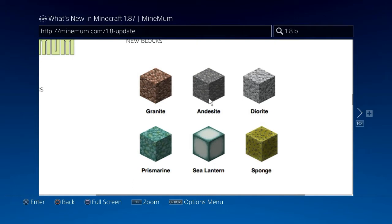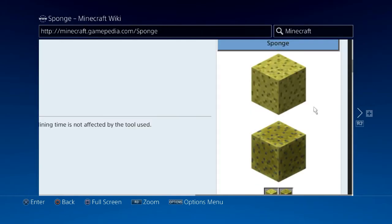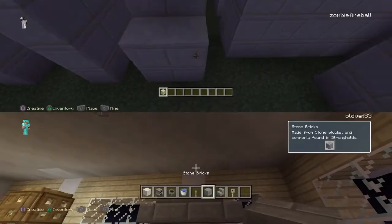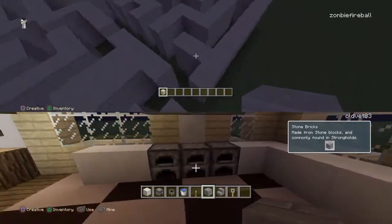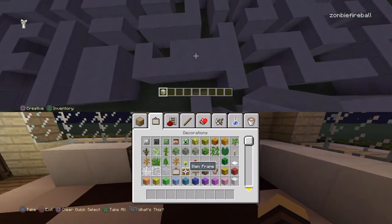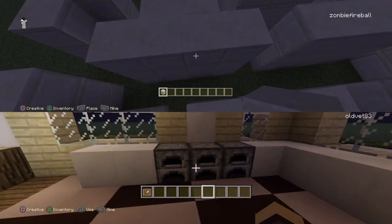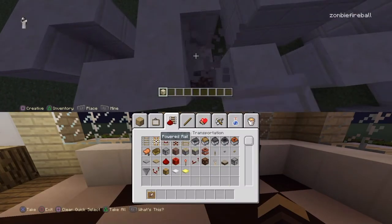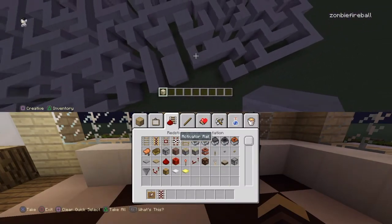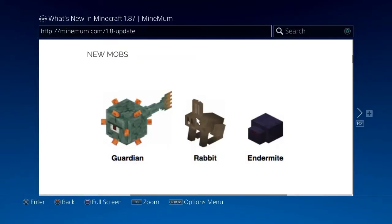We got some new blocks: granite, andesite, diorite, and slime block. And here's the wet sponge — that's a new feature. Finally, after so many months and years, the sponge has something to do. You can place it in water and it sucks up the water. On PC it creates a damp version. And we also got armor stands, which are really cool. The sponge also used to act as a barrier so nobody could attack your house in survival.